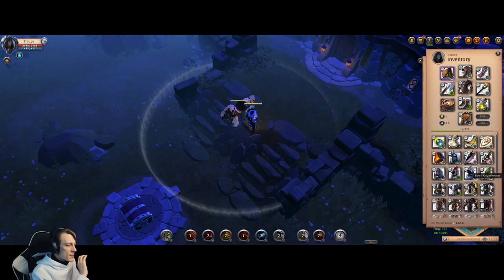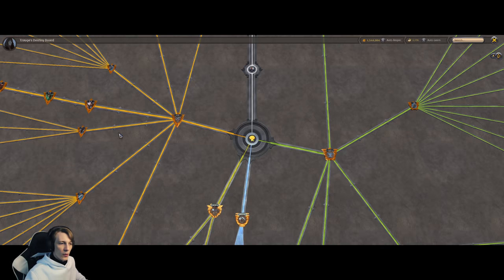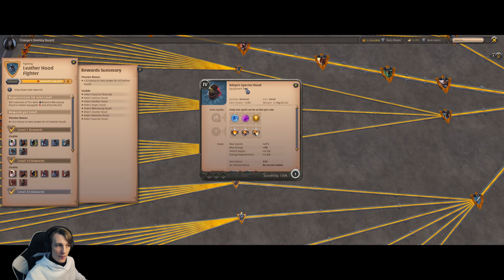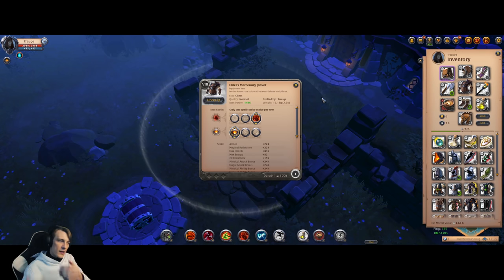There is one more PvP option for helmet: the Spectre Hood. Spectre Hood refreshes your jacket ability, giving you much more survivability — super useful in 1v1 scenarios. It is very expensive though, which is why I haven't emphasized it much. But it is super useful.